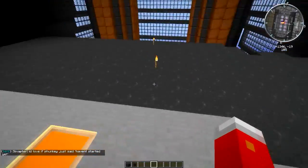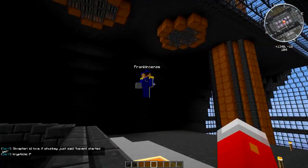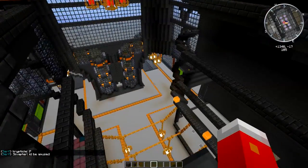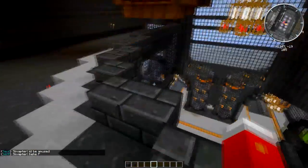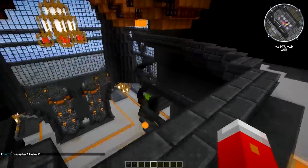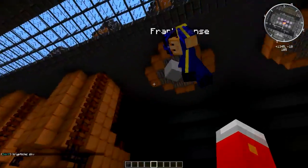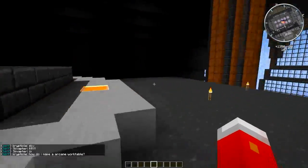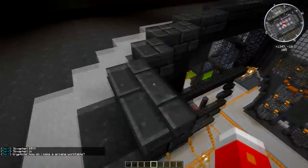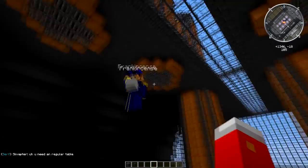We've got four mezzanines — which is just a fancy word for balcony — that are going to be in this epic building. Players are going to spawn up on this top level here with this awesome view of the main atrium and lobby. Most of this is Frank's idea — credit where it's due — and I'm also going to put a link in the top left because Frank's been doing some videos on this spawn too, so go check those out.